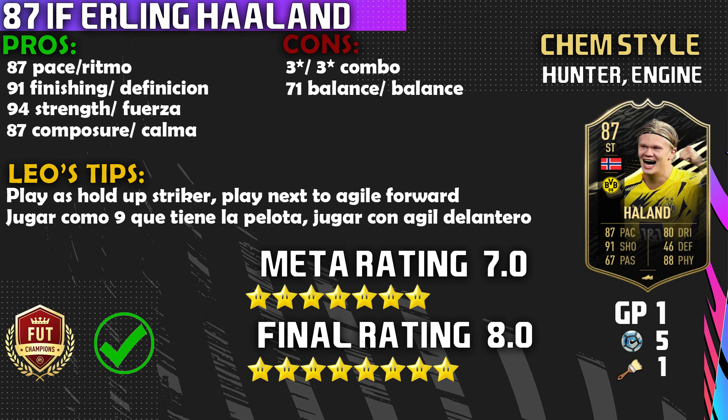The second con is going to be that 71 balance — he does feel a little bit clunky when turning, so please be aware of that. Now onto the Leo Tips: number one is play him as a holdup striker — I think that's how you maximize this card's potential. The second Leo tip is play him next to a forward that is agile, to make up for his low agility and balance. And that will lead to a meta rating of seven out of ten — he has really good pace and shooting, but he lacks the skills and weak foot, and the low agility and balance makes him a seven out of ten meta player in my opinion.